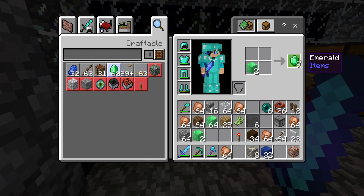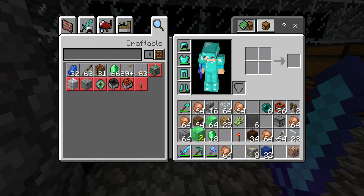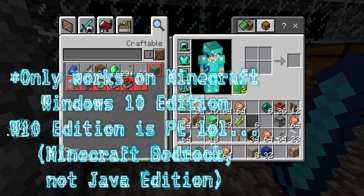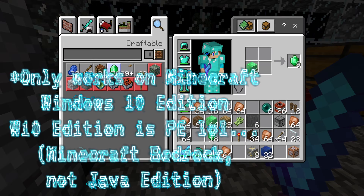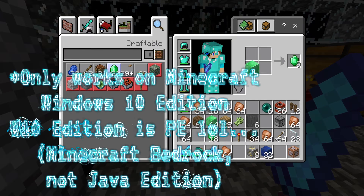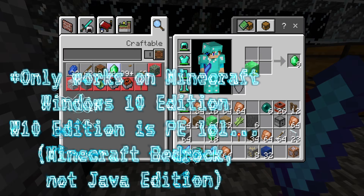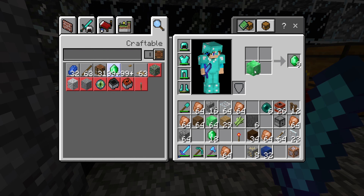Then you can just keep right clicking and you get this stuff. You put it here and keep right clicking — see, you get 14 extra. Just keep clicking and you can get 64. Also, this only works on PC, it doesn't work on PE. You can just get unlimited resources — this works on anything.